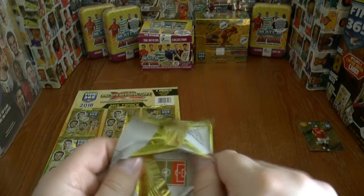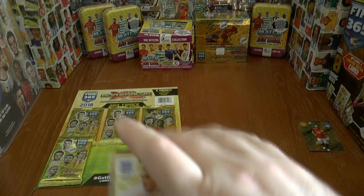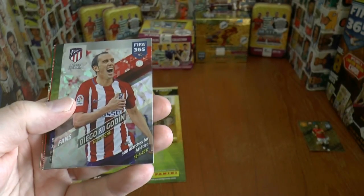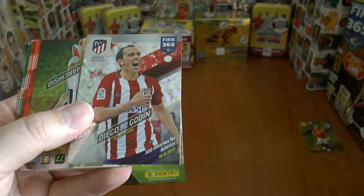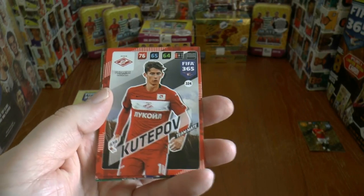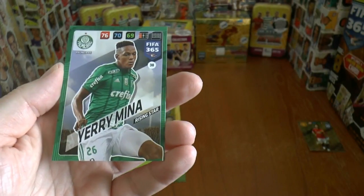Let's get the five packs open. We start off with Jordan Henderson. Then you've got Diego Godin, a milestone card — he's played 300 games for Atletico Madrid. You've got the fan's favourite, the Prince Claudio Marchisio. And then we continue on with the base cards: Kutipov, Carrasco, Goryan, Lucas, Cuesta and Yerimila.